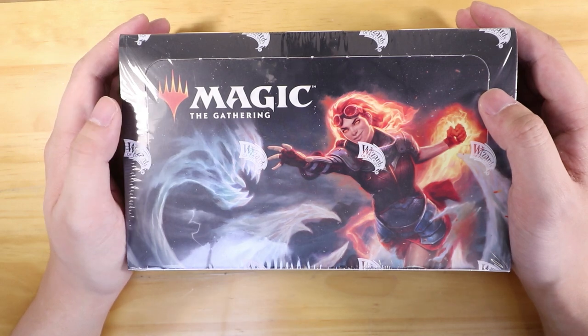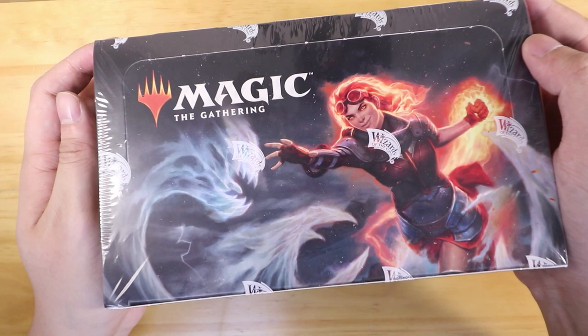Hello everyone, welcome to Tabletop Unboxing. For this episode we're going to be covering the brand new set to be released for Magic: The Gathering, which is Core Set 2020. So without any further ado, let's dive right into it.